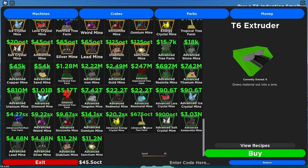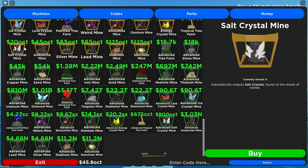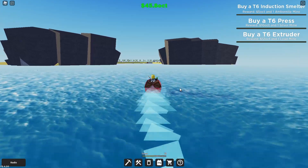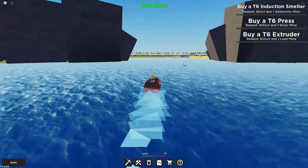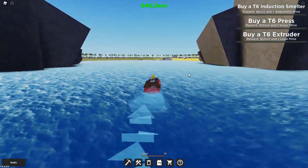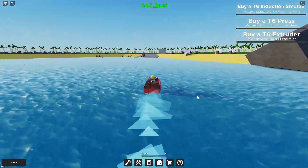Jeez, that is expensive for an advanced mine compared to just a regular one. Even these ones are super expensive. I always forget that it tells you the locations of all the ores and farms on the description. We can afford the induction furnace or smelter — and there's a free Amber Knight mine as well.